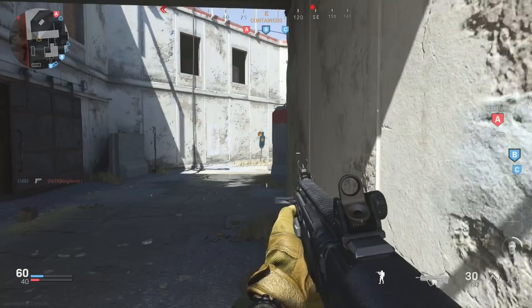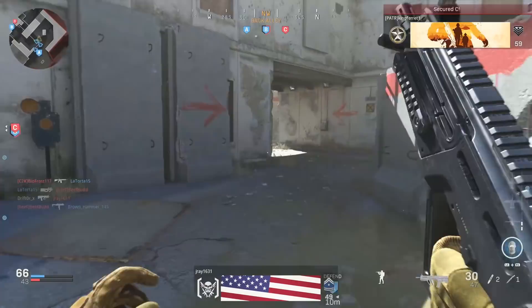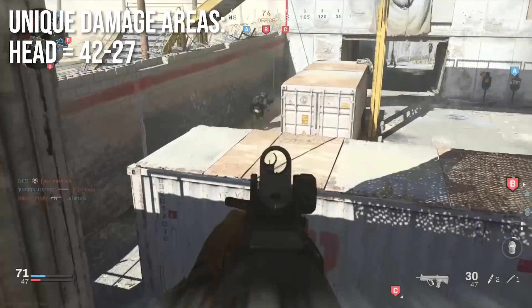Oddly, it doesn't have any unique damage areas other than headshots. A lot of weapons in Modern Warfare will deal less damage if you're hitting people in the limbs, lower chest, or there's a bonus for the upper chest. This one just has extra headshot damage, which will be 42 up close and decrease down to 27 at a distance. It's just really rare in that this gun doesn't have any unique multipliers — most of the assault rifles in Modern Warfare do, so I'm not exactly sure why. Maybe it was just easier to code that way.